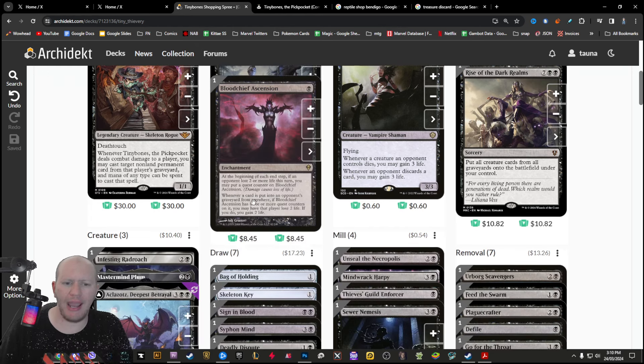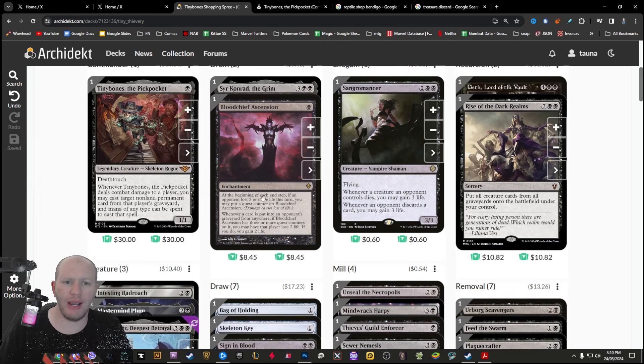Sir Conrad provides drain, and then Bloodchief Ascension also provides drain. Bloodchief is a little more on the expensive side, but I think it's worth it — the money we spend on that is definitely worth it.